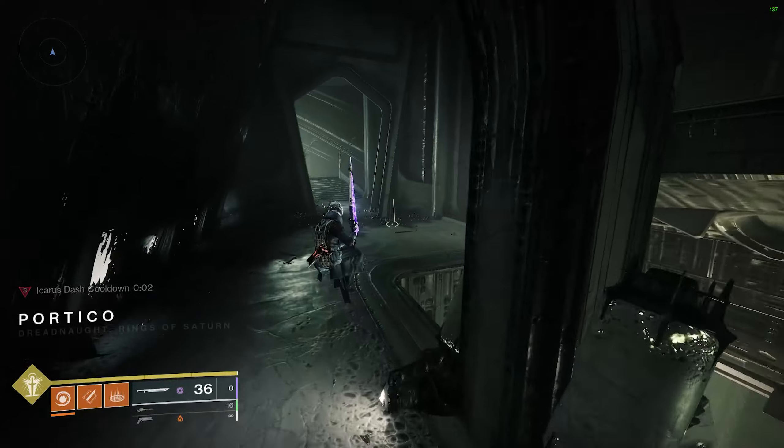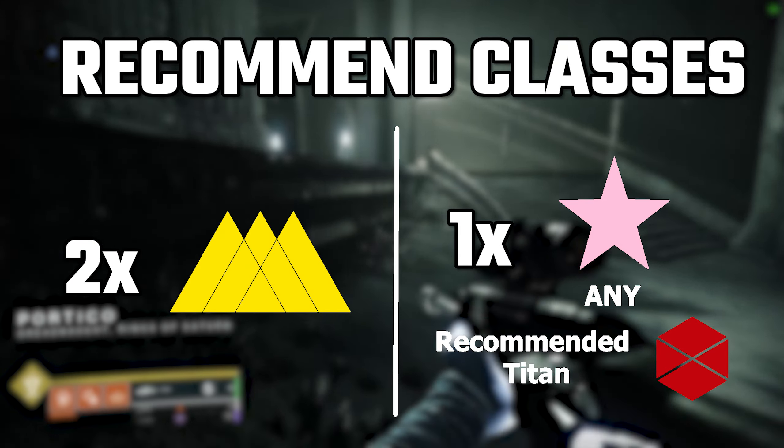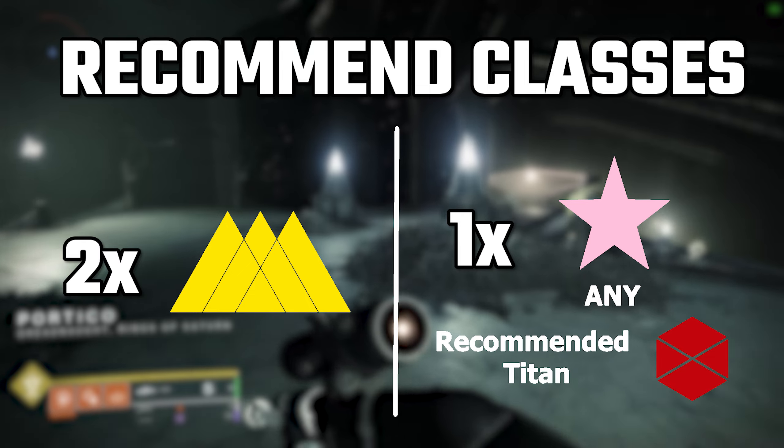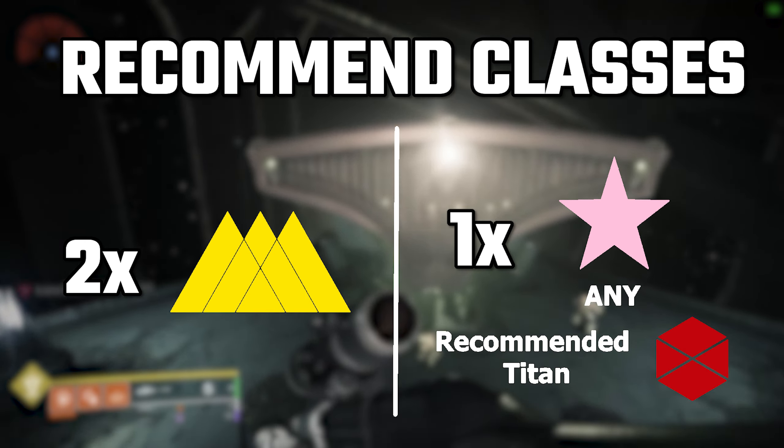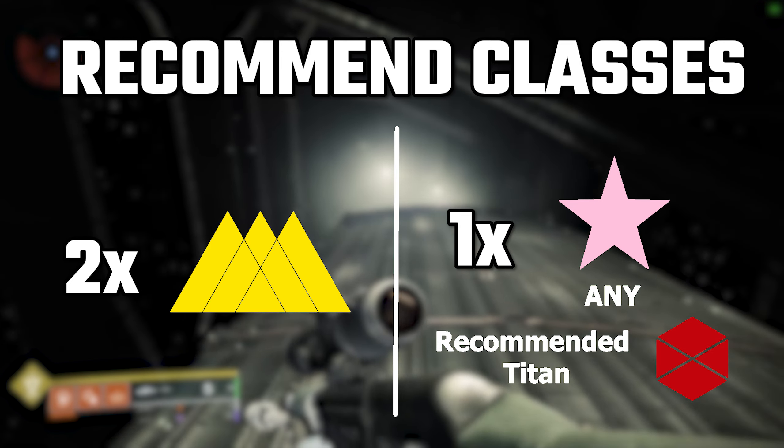Any class composition can get this done, but I recommend at least two warlocks. Having two wells makes a lot of the encounters just a little bit easier. In my opinion, two warlocks and one titan is ideal, but this strategy is very flexible.